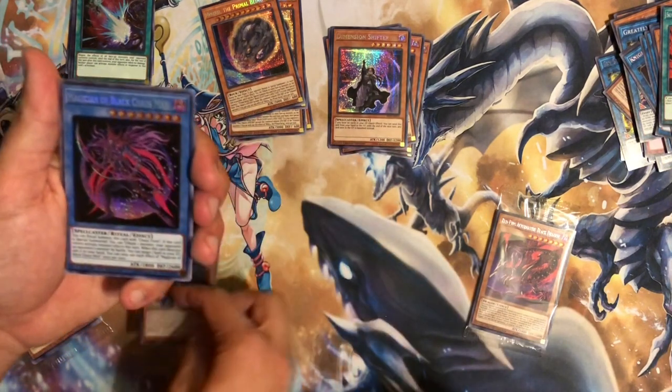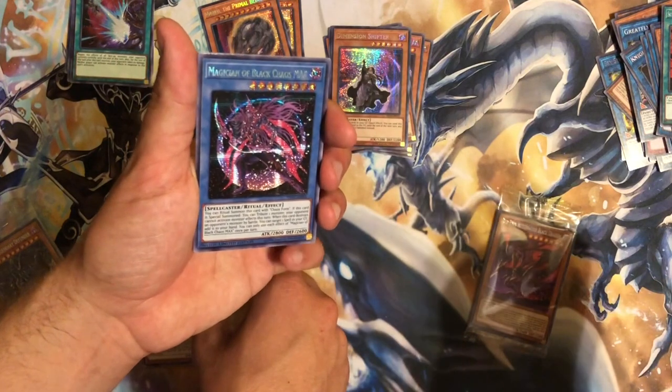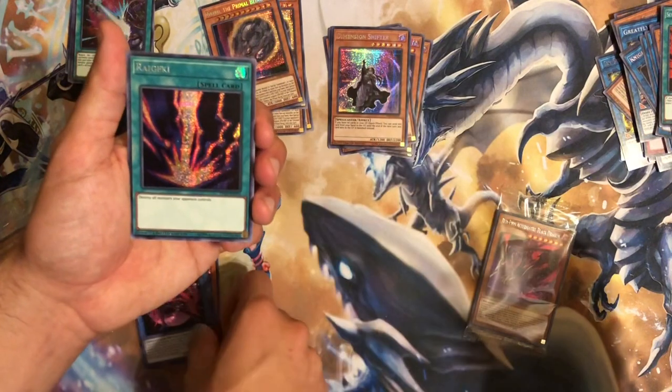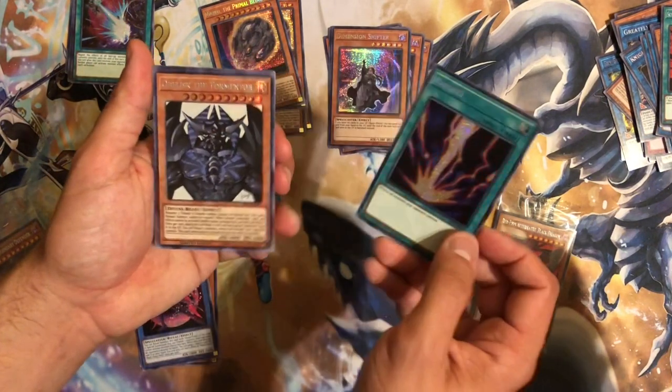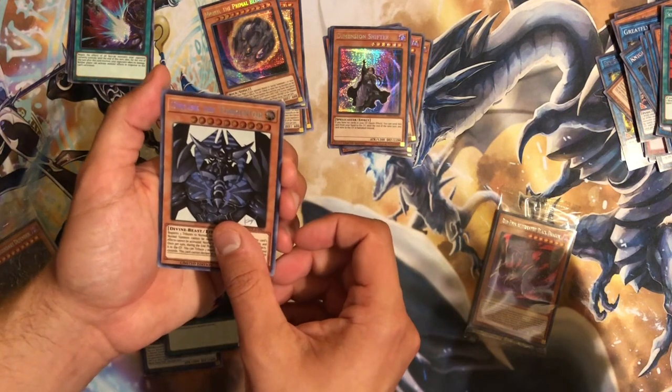Zodiac! Magician of Black Chaos Max — man, the foiling on it is just really cool. Alright. It's a monster card in the back — I saw it. Obelisk — come on, rock, rock, rock.